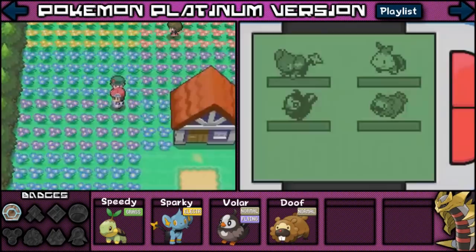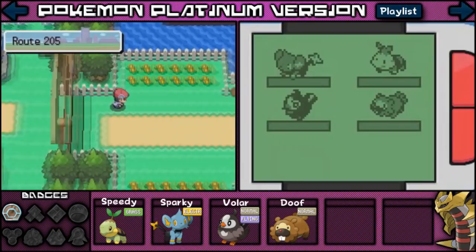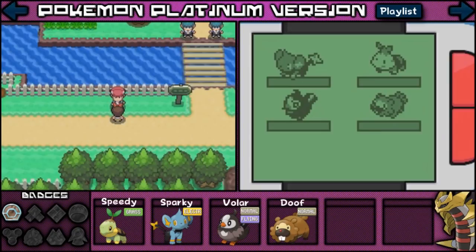Alright, not much going on here. What the hell is this dude doing? Oh, I think these aren't trainers. He says he got drawn here by the sweet scent of honey. I guess that's why it's called Floaroma Town — because it smells like honey and it attracts trainers there. So let's go ahead and make our way through here. As you guys know, we're going to be speeding through battles.